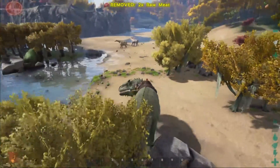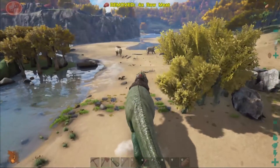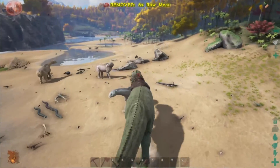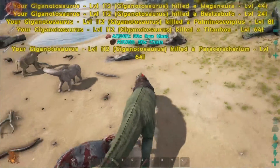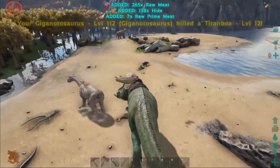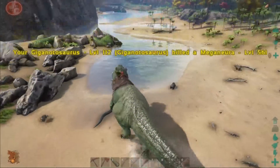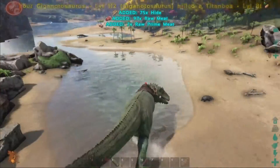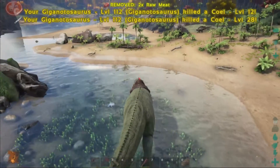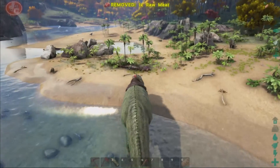These things are also good for farming prime meat - if you go out and kill a bunch of parasaurs on it you're going to come away with a fair share of prime meat. And they're good for killing scorpions with because you get a bunch of chitin out of them. So it's good to take this thing over onto carnivore island and demolish everything in sight. You will get a bunch of XP, a bunch of meat, a bunch of chitin, a bunch of hide.